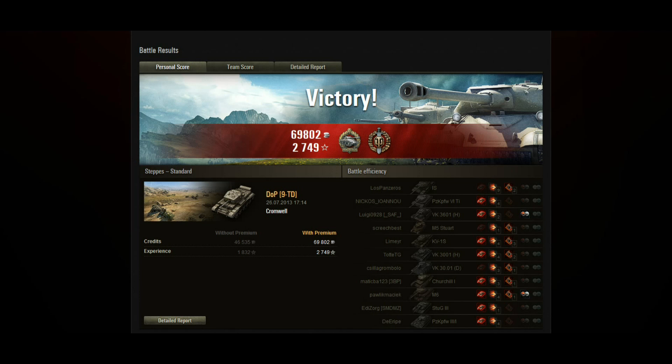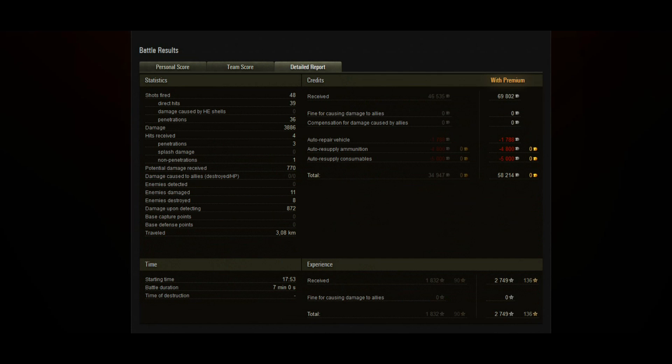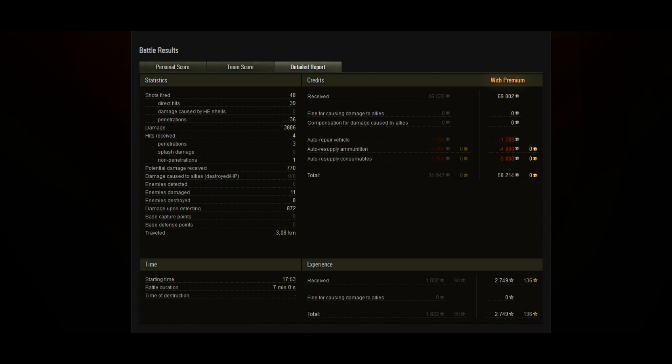Anyway, DOP's game: look at that — 70,000 credits, nearly 3,000 XP, and no, that's not doubled, that's not the first game he's won today in his Cromwell. He by far did the most damage of anybody on either team, walked away with a colossal amount of base XP. 48 shots fired, 39 direct hits, 36 penetrations — didn't need to use a single round of premium ammo because he just knew where to fire. You can't argue with a result like that. This guy actually knows how to drive the tank, so well done DOP, hell of a game.